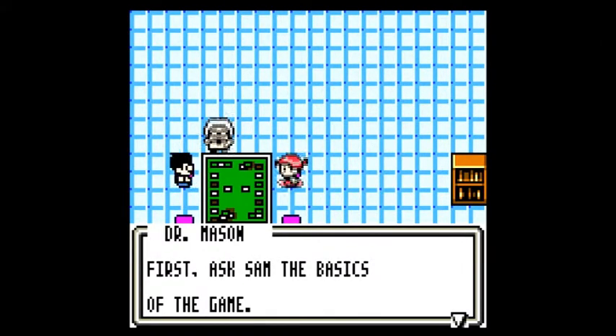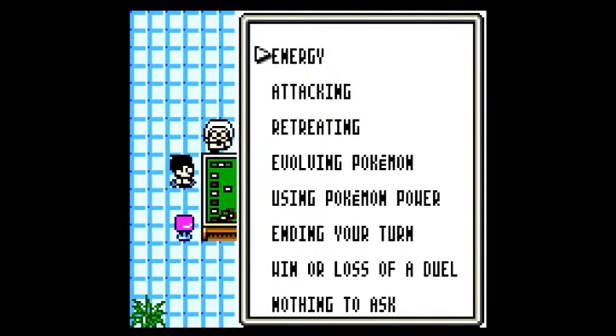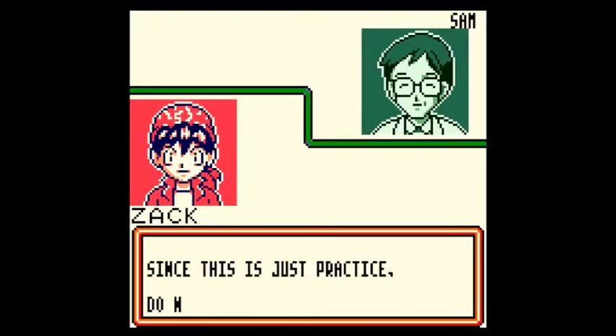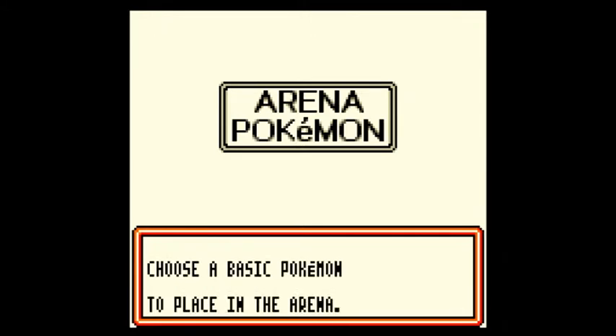So now we ask the basics of the game. Holy sh**! That is a lot of information. How many rules are there in this game? Seriously? All right, we're going to start the battle here. Each player draws seven cards — seems pretty easy enough. Choose a basic Pokemon, place in the arena.